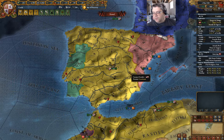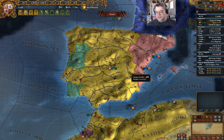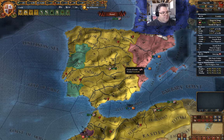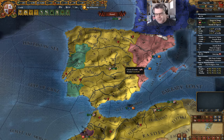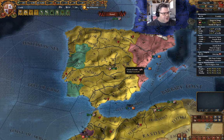Hey, everyone. Welcome back to Europa Universalis 4. This is the Castile game, version 1.33. I haven't tried playing it on 1.34, but a game already in progress does seem like a bad idea to port forward, since I do have the option of downgrading the game to record these.